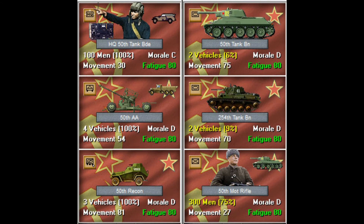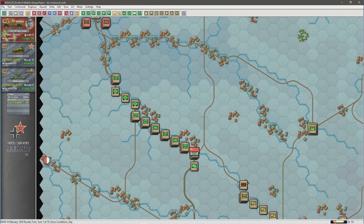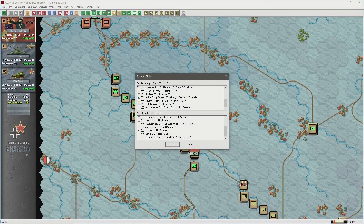Popov's units were fatigued and understrength. The order of battle information can also be viewed via Info Strength. If we select the 18th Tank Corps, you will see that he has the 181st Tank Brigade as part of his corps. Going to Info Strength, under Mobile Group Popov, 18th Tank Corps, we find the 181st Tank. So the 18th Tank Corps has the 110th Tank Brigade, the 170th, the 181st, and the 32nd Motor Rifle Brigade. That is a way for you to check your constituent units via the Info Strength dialog.